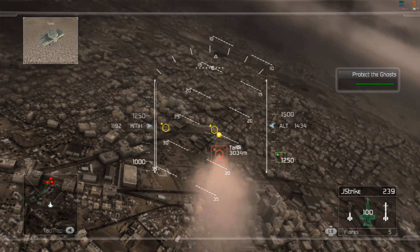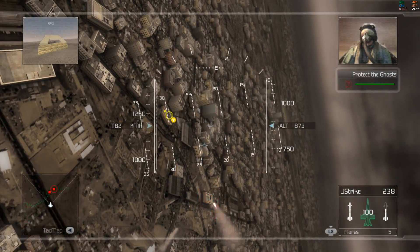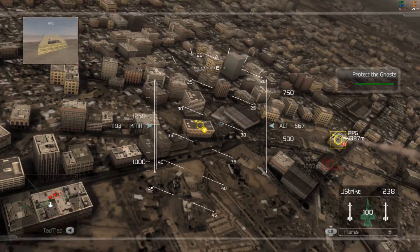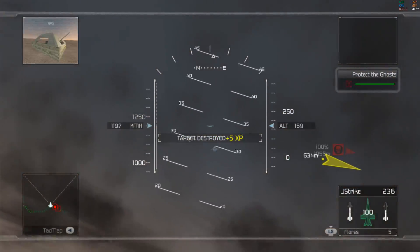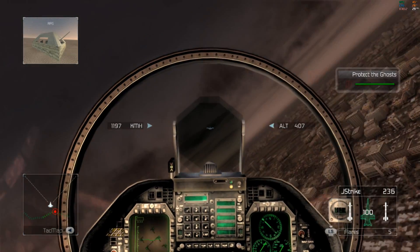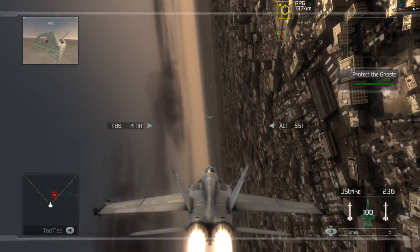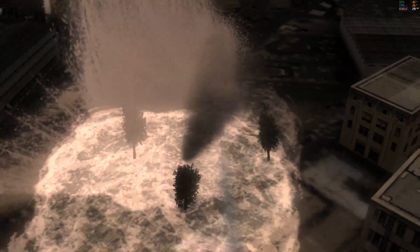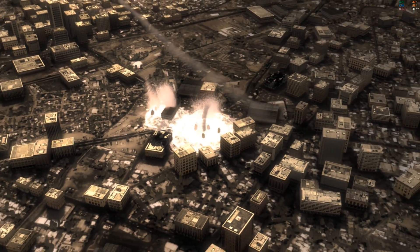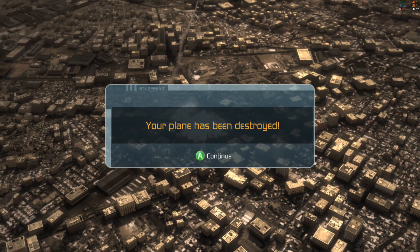Weapon lock. Ghost Leader to air, begin your attack. Engaging now. Nailed him, he's finished. Enemy forces are closing on the Ghosts. Ghost Leader, be advised: Black Hawk 5 is en route to rally point for extraction, ETA 5 minutes. Crenshaw is down. Did anybody see what happened?